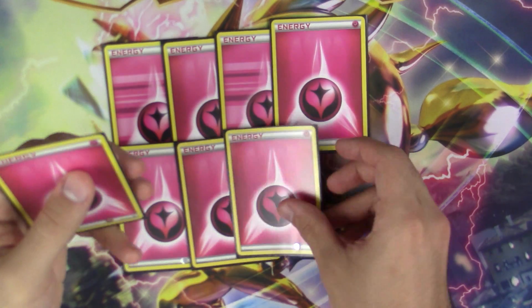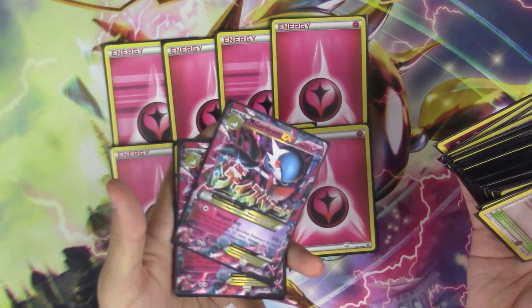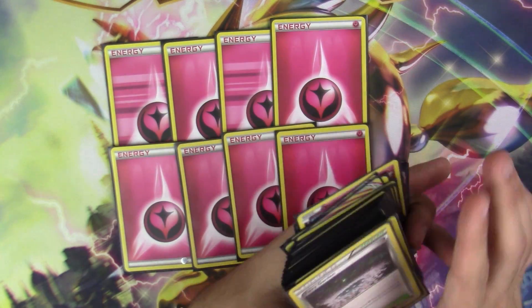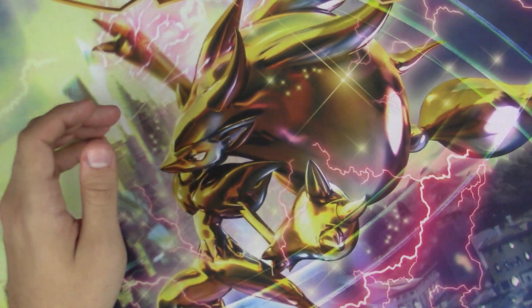For my energy count, I run eight Fairy energy. Not as much as normal Mega Gardevoir decks, but enough to where I'll always have stuff not only for my Despair Rays but also hit for decent damage with my Brilliant Arrow as well. That will about do it for this deck profile of my main man Mega Broski.